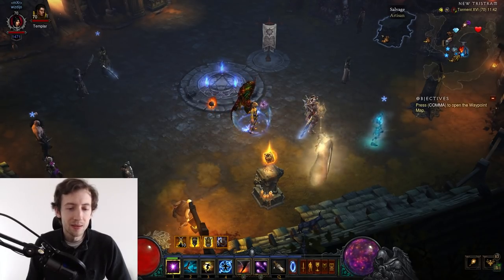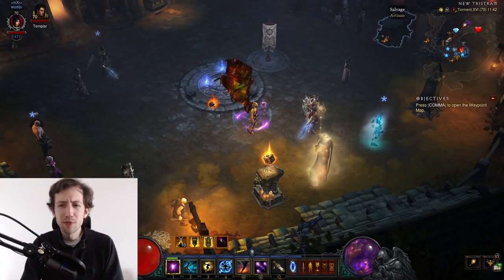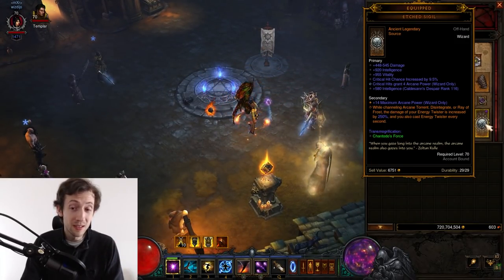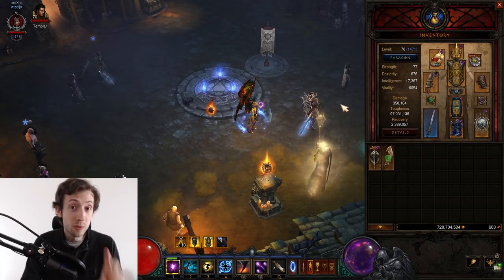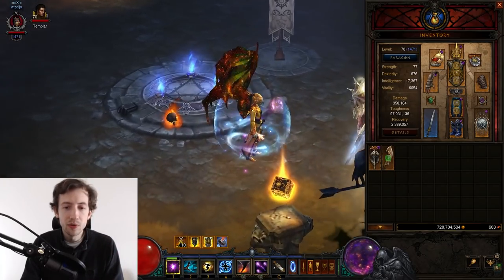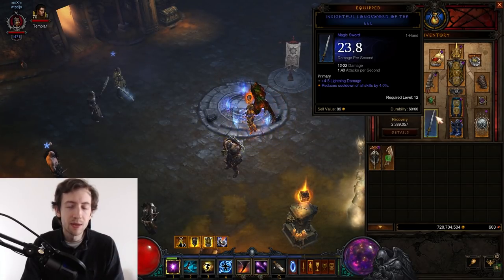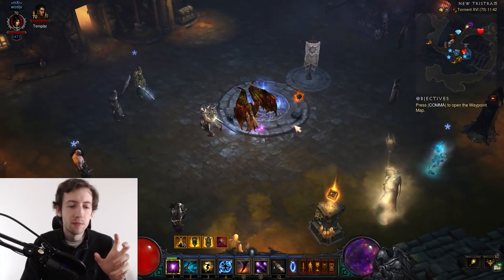Basically, you can do something a little bit like console players, where they cast twisters while channeling. You can do similar things by using the auto-cast Etched Sigil twisters that spawn once every second, and in between those ticks you can cast more twisters manually to basically improve your DPS tremendously.